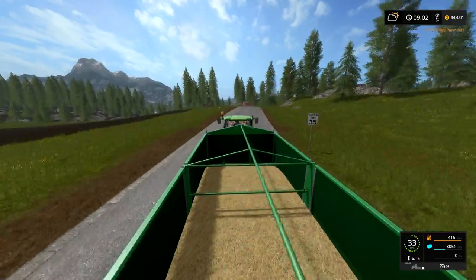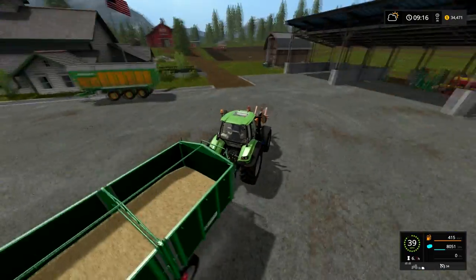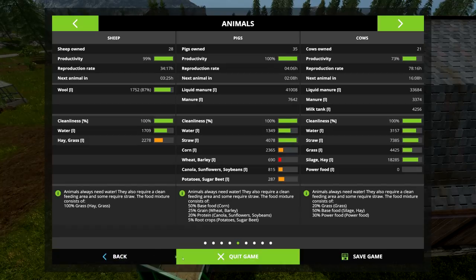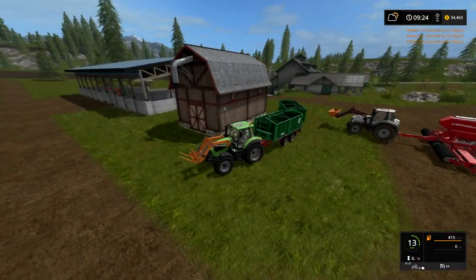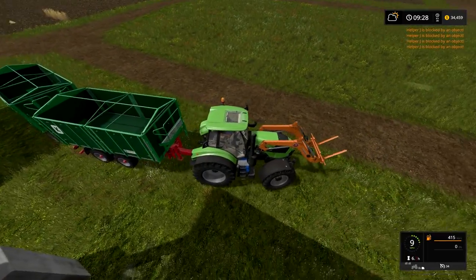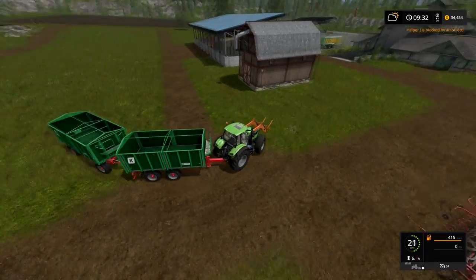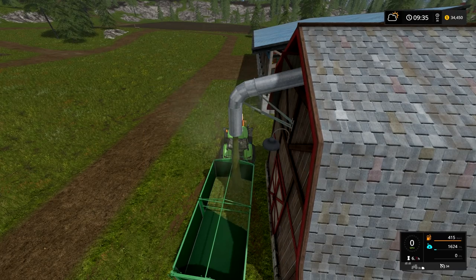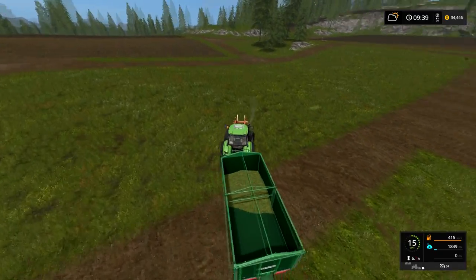We at least need to get the pallets on the trailer to get a count. We'll unload our straw and it might be worth picking up some hay since we're going over there anyway. This spout is just so close to the barn - we'll just get a few bales of hay in here. That won't quite fill it but I also don't want to bring any back. Now we can get to our sheep.